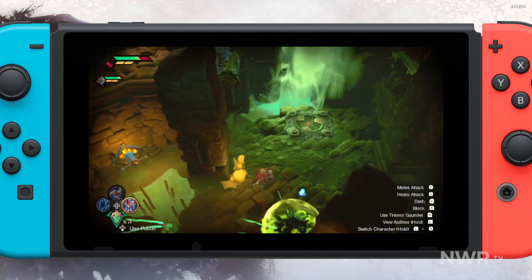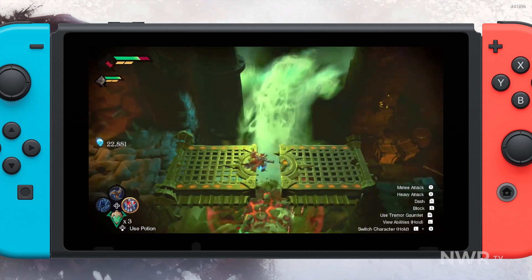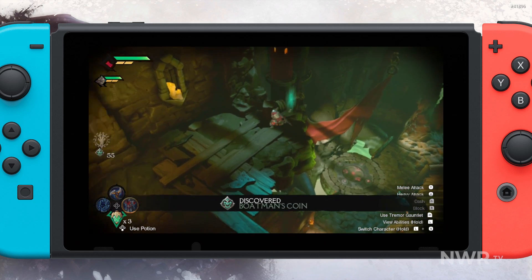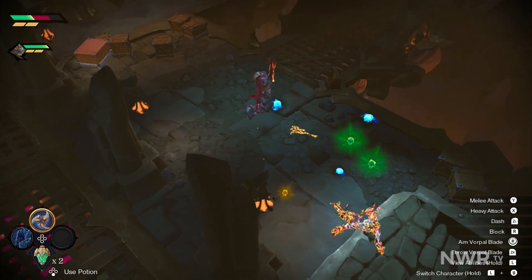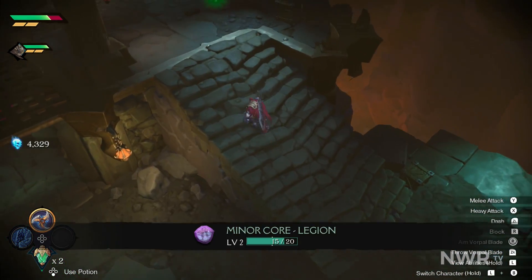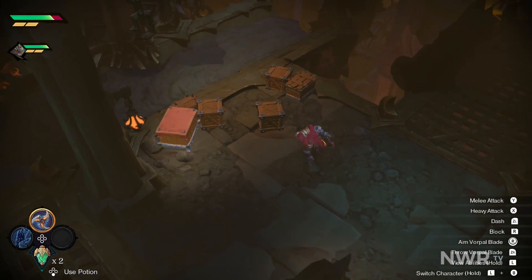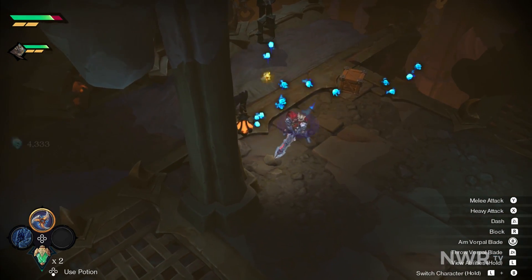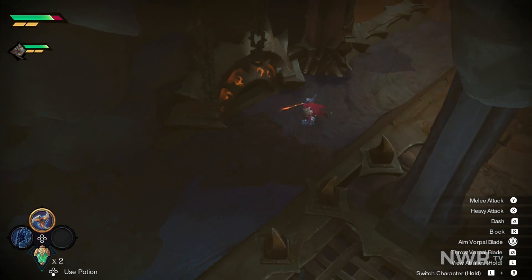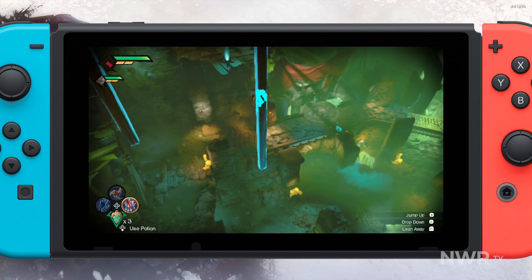The only other area where Darksiders Genesis runs into issues is with occasional performance hiccups that appear to tie into loading new areas. At first I assumed these stutters were tied to large groups of enemies on screen, but I found that in many instances, even after I had cleared out all the enemies from a given location, I'd still run into framerate drops in the same area. This seems to relate to loading complex areas of the map. The framerate issues are also much more noticeable when playing in handheld.